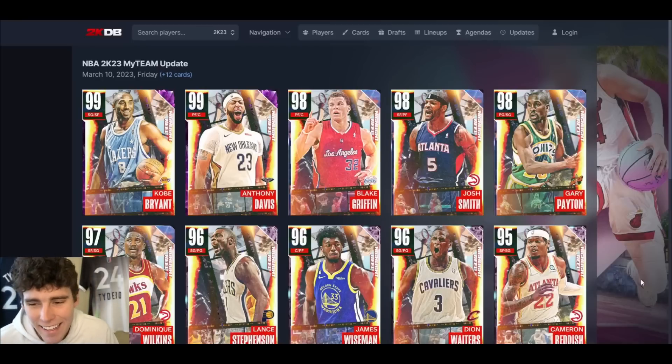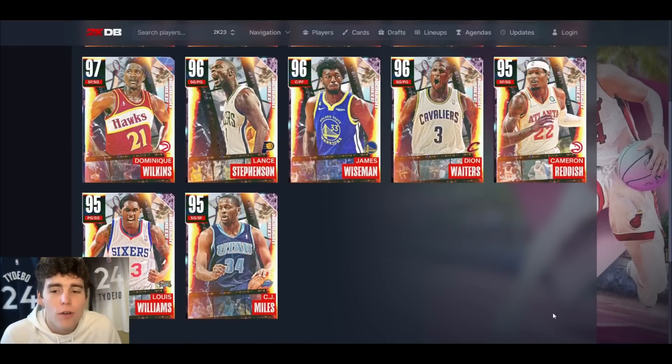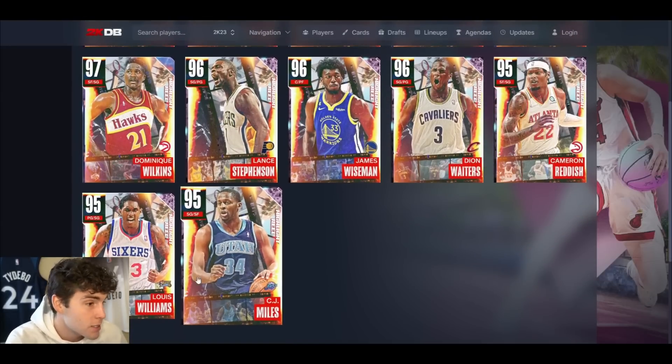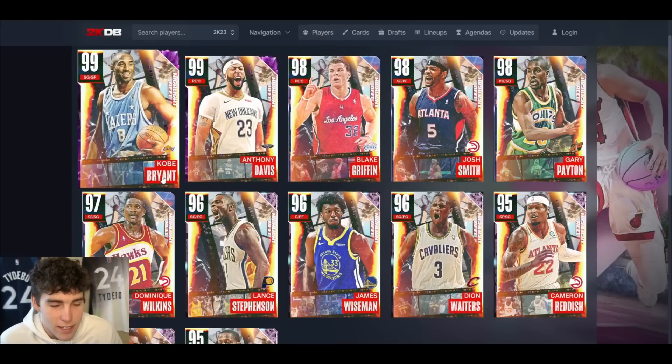What's up guys, it's your boy back here with another video. Today we're going over and talking about the 12 new cards that got released in NBA 2K23 MyTeam, highlighted by the Dark Matter Anthony Davis and Kobe Bryant. The first thing I want to say is the card art on these cards is absolutely fantastic.